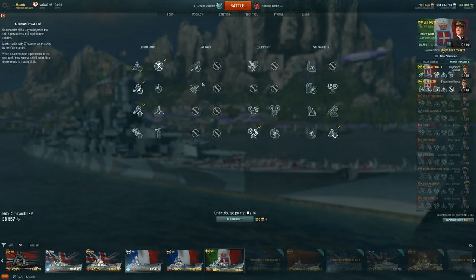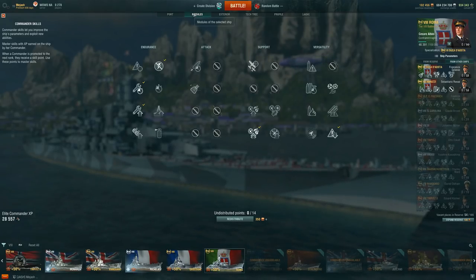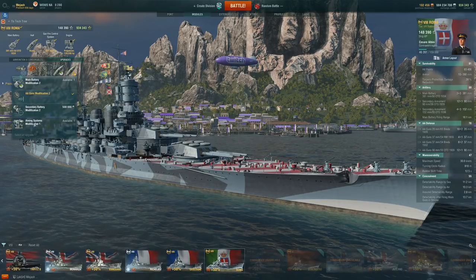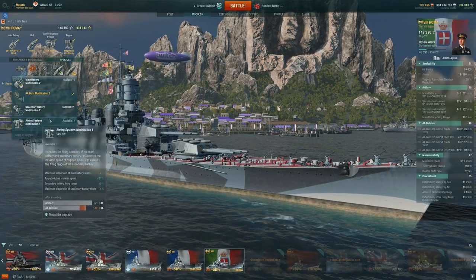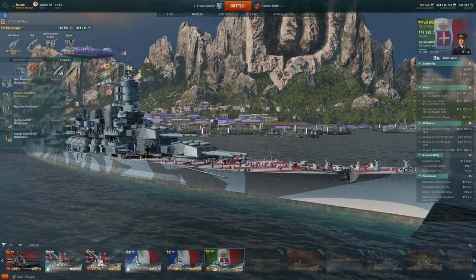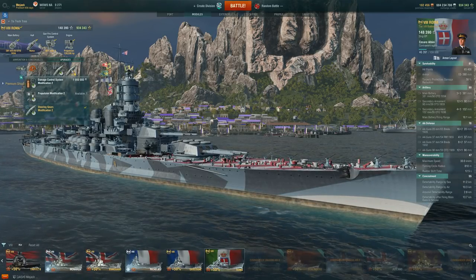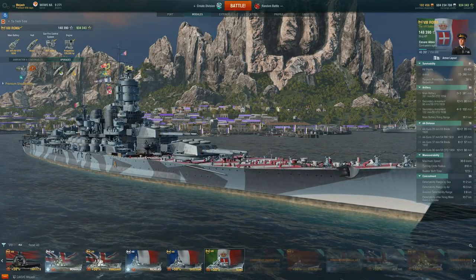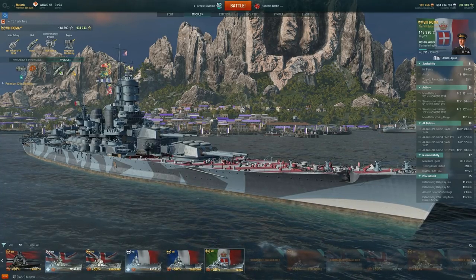Throughout this video, these are the stats we're looking at. I run a pretty big survivability build. I don't have Expert Marksmanship, so the turrets could turn even faster. Very basic 14-point captain, picking up AFT to get a little extra secondary and AA. For modules, normal premiums as well as a little AA boost — you could easily pick up Aiming System Mod 1 and I'd highly recommend it. Picking up Aiming System Mod 1 would be fantastic on any ship that's a little inconsistent on its salvos. Steering gears and then concealment — getting that down to 11.2 kilometers, basically cruiser-level concealment. Let's dive into some gameplay and show how the strengths and weaknesses play out.